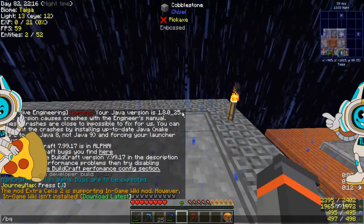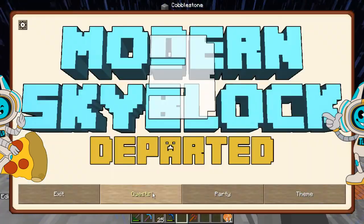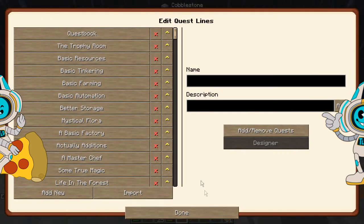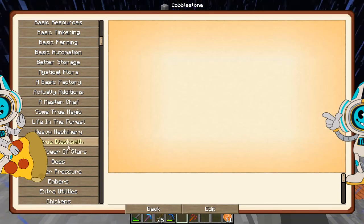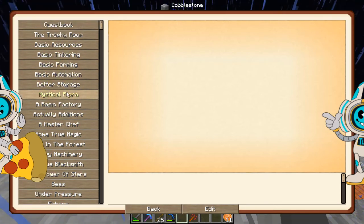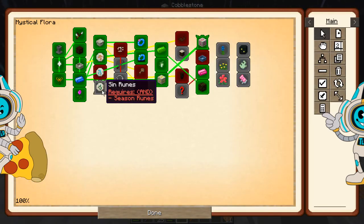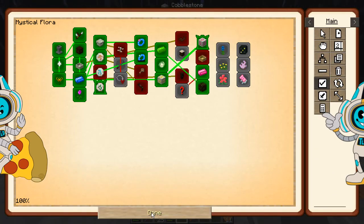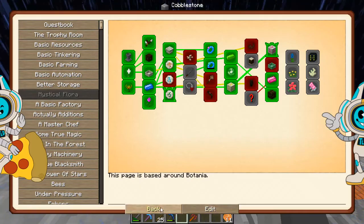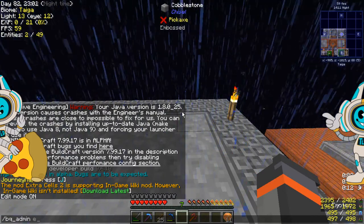So I'm going to change that. Underscore admin, edit mode on. And then we go to quests, go edit — we want to go to Mystical Flora, that's what we want. Mystical Flora, go edit, designer, and then we want to go manual completion and double click. There we go, that's complete now. And now if we go /vq admin edit, we can turn edit off.